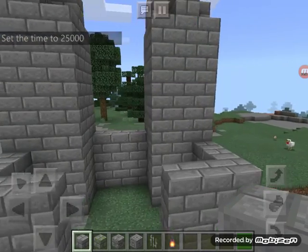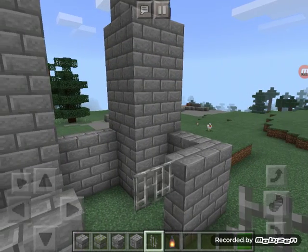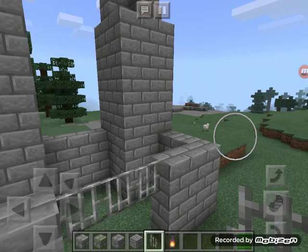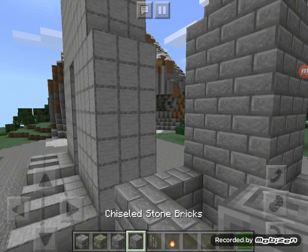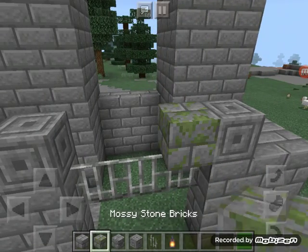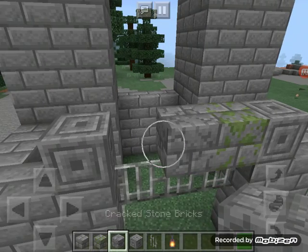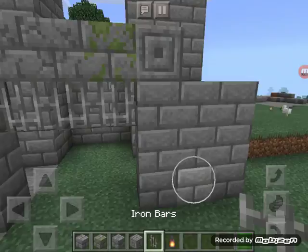That should be enough for now. Now what I'm gonna do is get bars and stuff over here. Actually, on this side it's gonna be one more — up here and up here. Done. Now I'm just gonna add a little lantern.